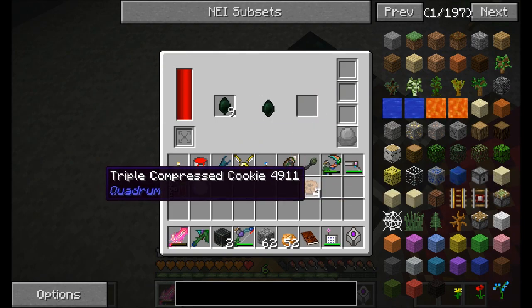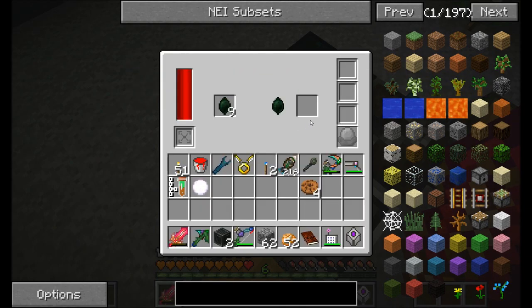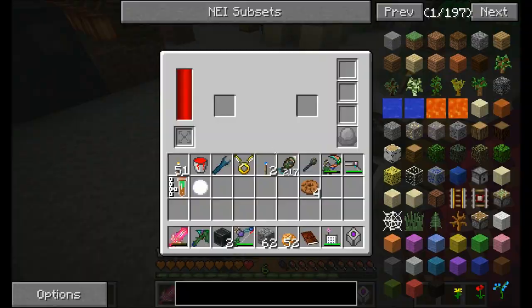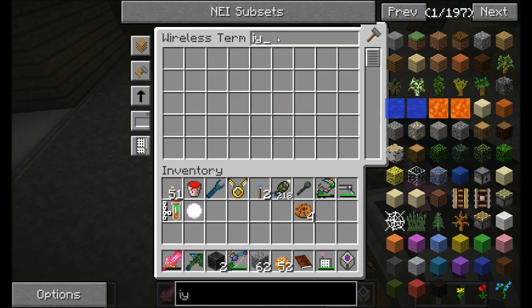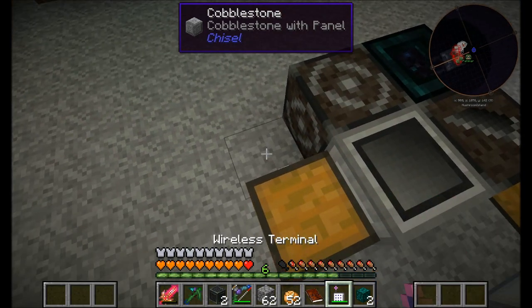There's another chest. According to the recipe, it's supposed to be 16 of them give you cookies. But that's clearly not the number that's being pulled. A skeleton managed to kill me. I wonder if my armor broke. It's a good thing there's a spare set of wings in here.